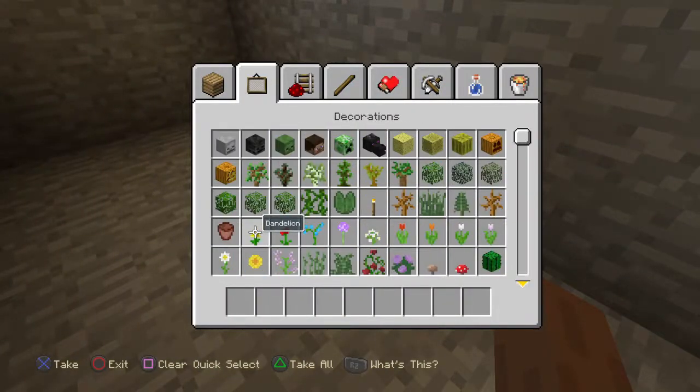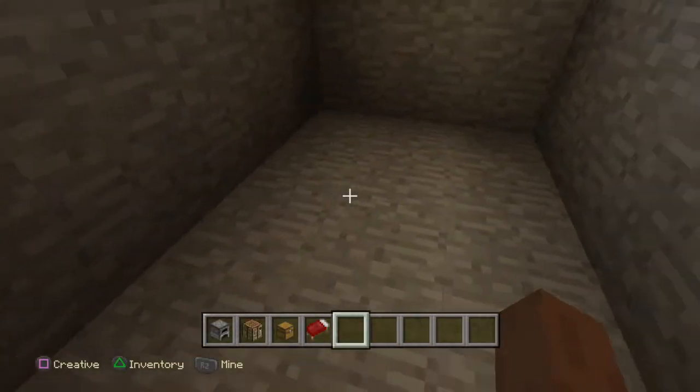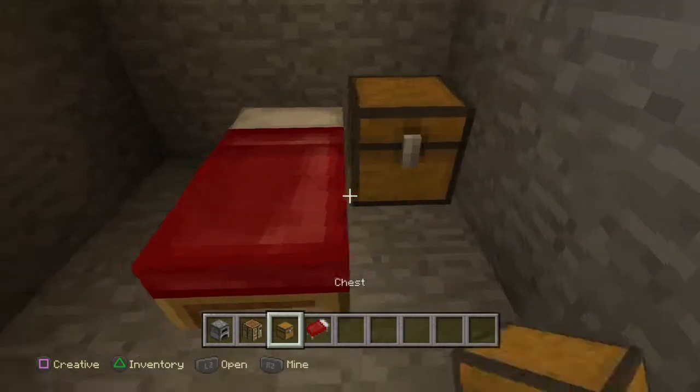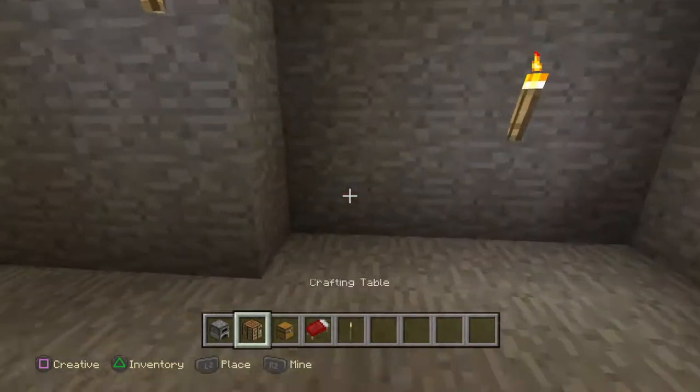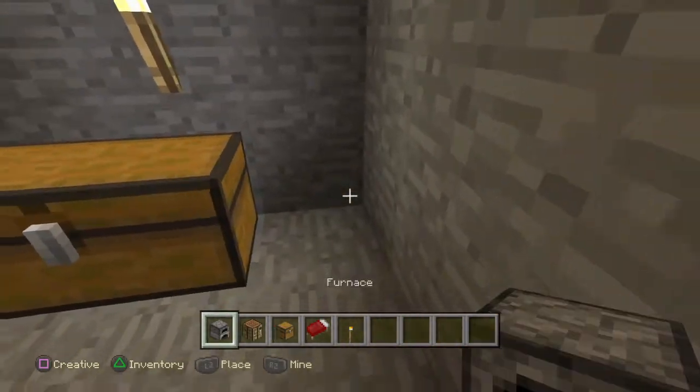So this will be a wide open room - like a little studio, yeah. Now it's time for the furnishing: the chest, a double chest, and a furnace.